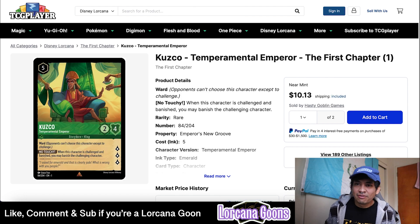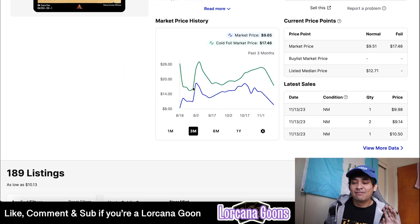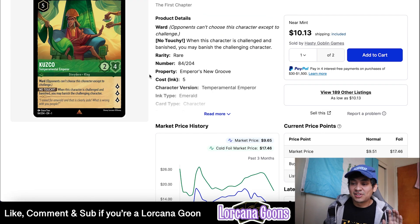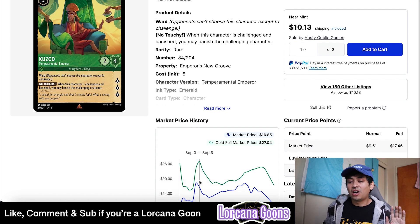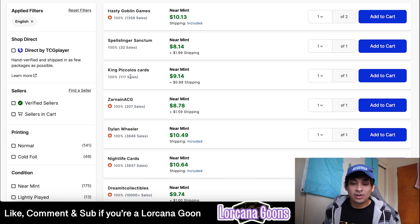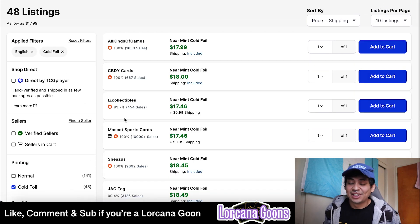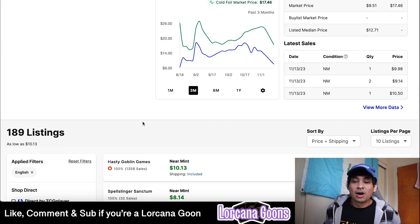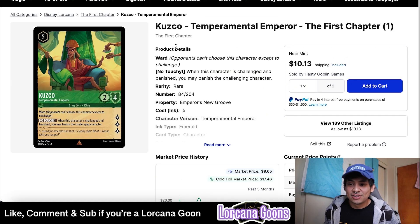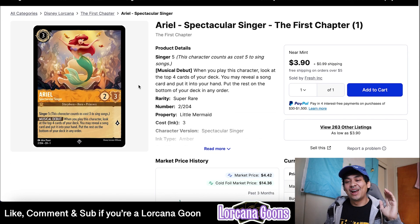Kuzco is one of my favorite cards — a very important rare for Emerald. This card has basically halved in price; it was peaking above $20 for a rare and now you can find them as low as $10-13. Even the foil Kuzcos are cheaper than what I paid — as low as $18 for the foil. If you weren't playing Lorcana yet and you've been thinking about it, just buy all the cards foil — it's basically the same price you would have paid for non-foils a couple of weeks ago.